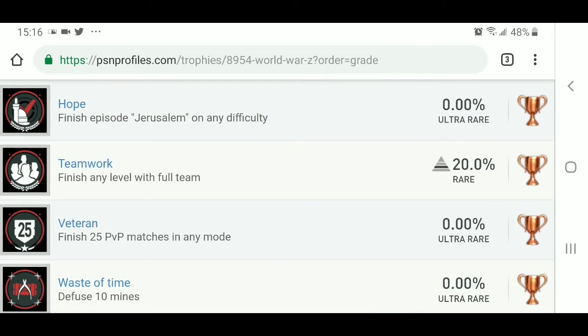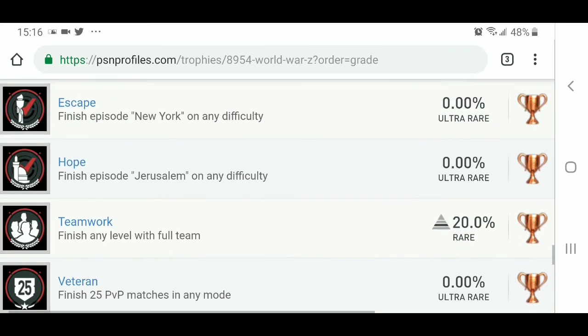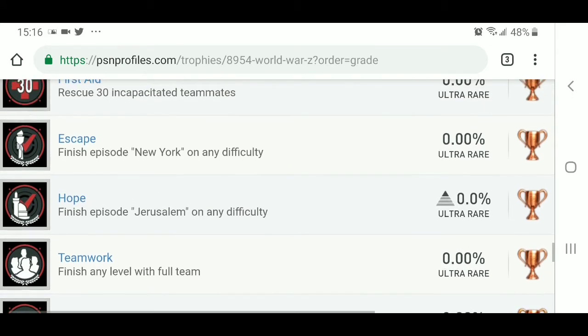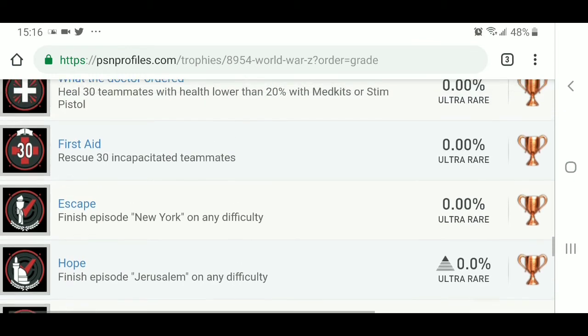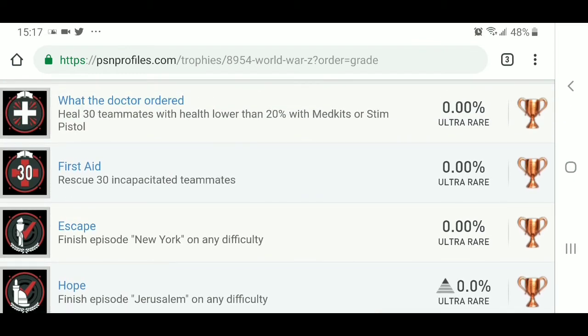Hope — finish episode Jerusalem on any difficulty. Jerusalem is one of the episodes in the game. And then we've got Escape, which is a nice little throwback — Escape from New York on any difficulty. Hope you guys have seen that movie! First Aid — rescue 30 incapacitated teammates.